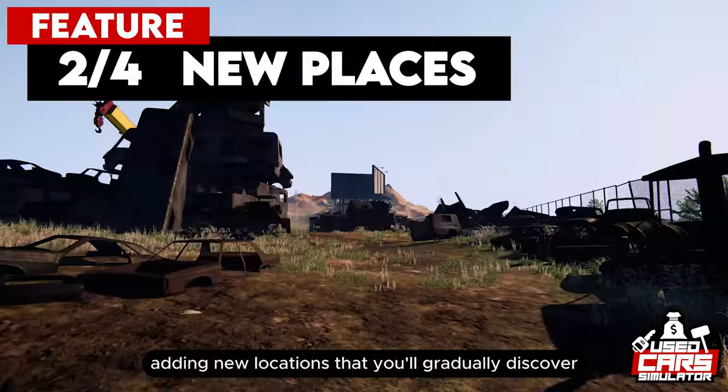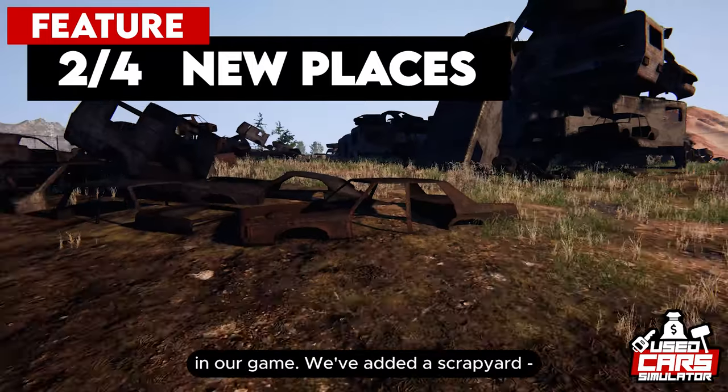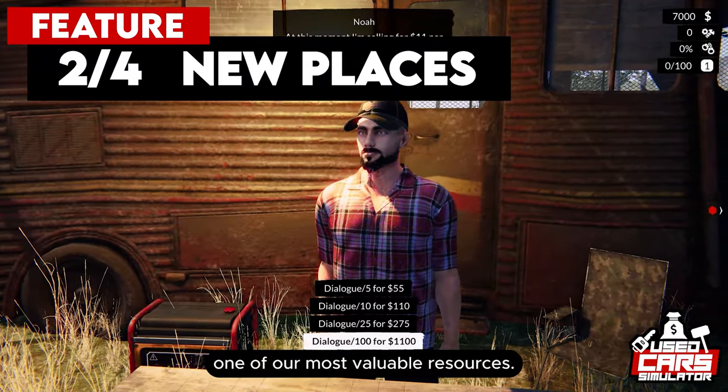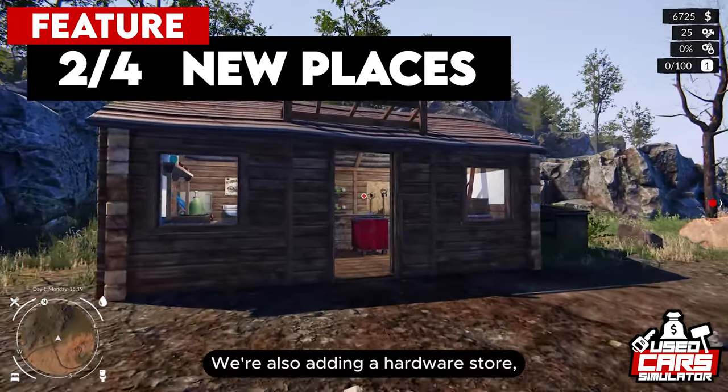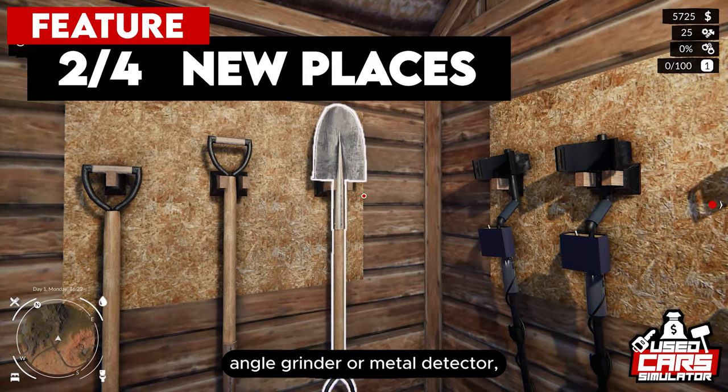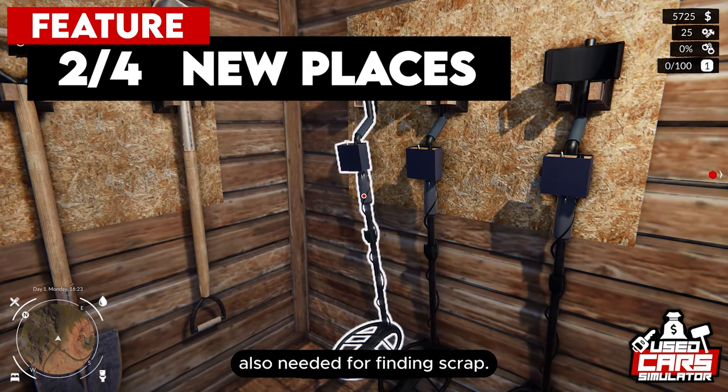We're continuously adding new locations that you'll gradually discover in our game. We've added a scrapyard, a place where you can trade scrap — one of our most valuable resources. We're also adding a hardware store, a place where you can buy basic tools such as a shovel, angle grinder, or metal detector, also needed for finding scrap.